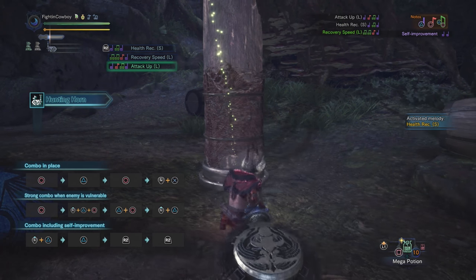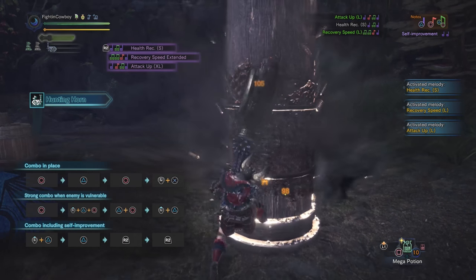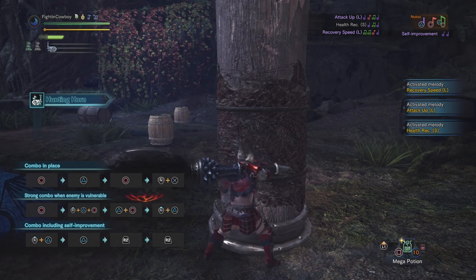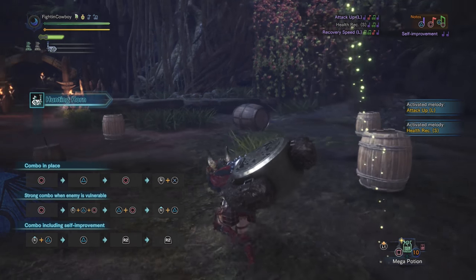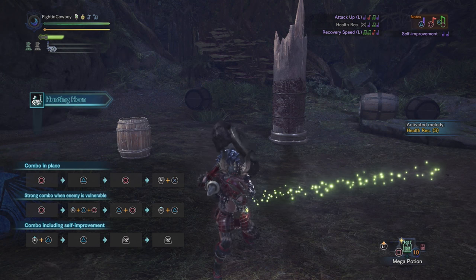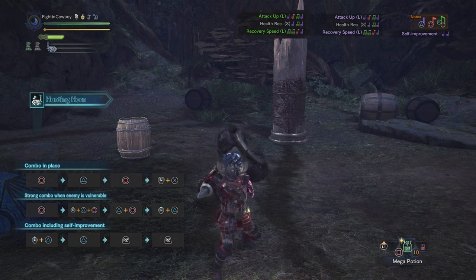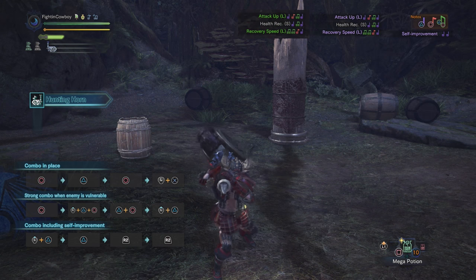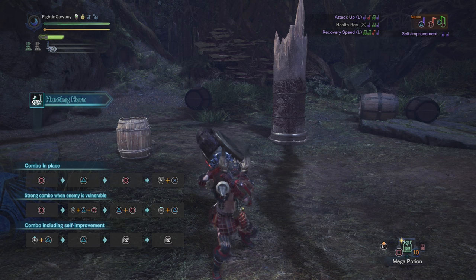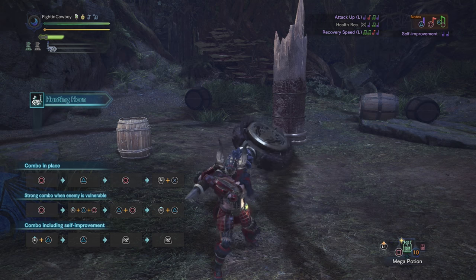When the songs are about to finish playing, you can hit right trigger again to perform an encore, doing a big amount of damage as well as playing those songs again, and in some cases buffing them further. Recovery speed got extended, and attack up large went up to attack up extra large. You can notice this visually because in the top right, the first time you play a song it'll be highlighted in green, the second time in purple. Ideally, you want all of your buff-related songs highlighted in purple at all times for maximum effectiveness.